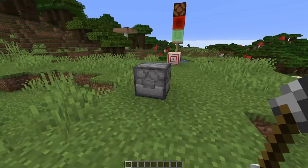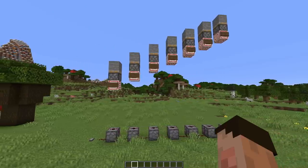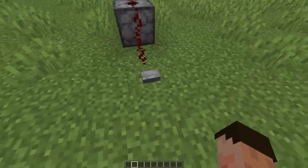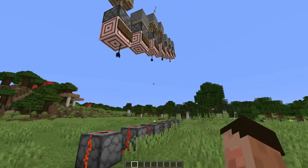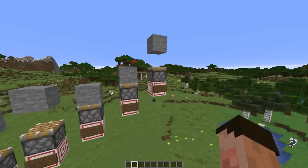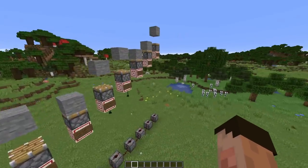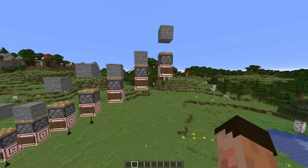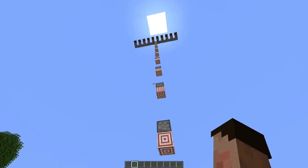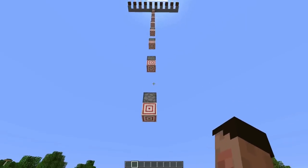I set up a little experiment here to see how high we could shoot an arrow and have it stick into the target and create a redstone signal. I'm going to hit that button — it worked all the way up to 11 blocks high. That is insane. I've done some experiments and it seems a gap of five is actually optimal, because if you go higher than five you have a chance of the arrow going wayward and not hitting the block at all.